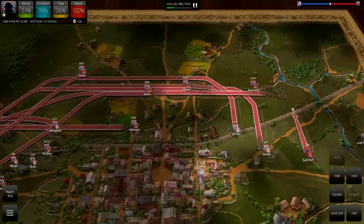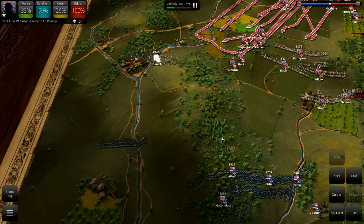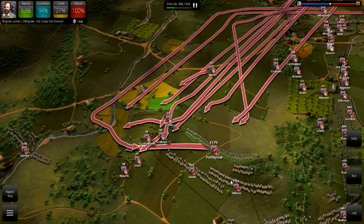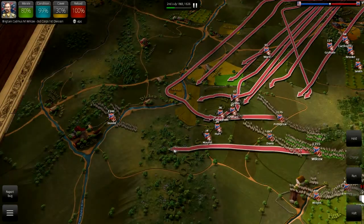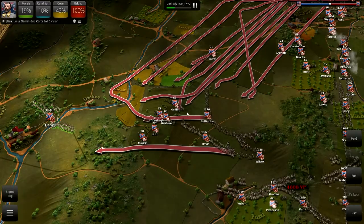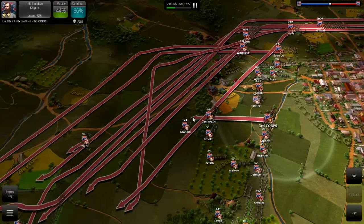Get these guys out of here — there's going to be one busy roadway. Daniel's been driven back. I'm sure the Federals are going to try and swing around us, maybe around McPherson's Ridge. That would be the logical thing to assume, so we'll get some infantry over there. Where's our other corps commander? We've got to have two on the field with this many troops. Third Corps — General Hill.